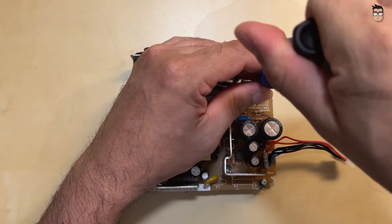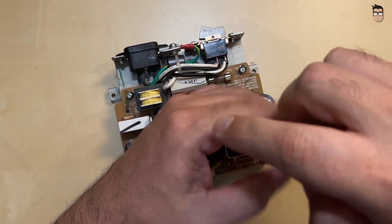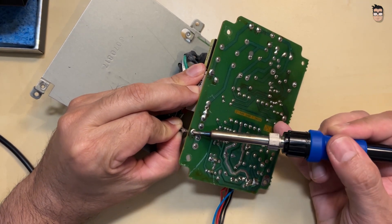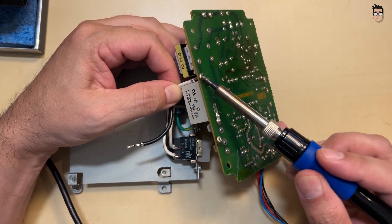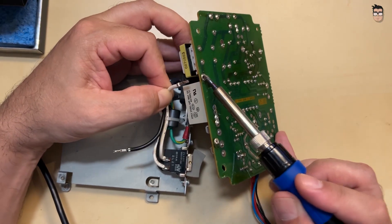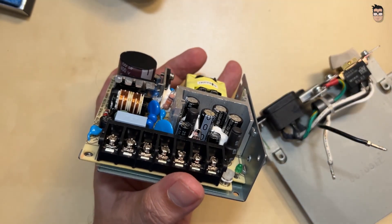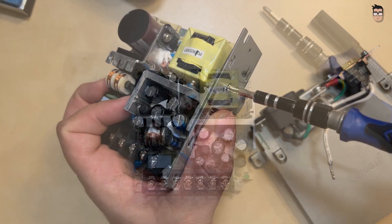The Mean Well unit fits well onto the original metal platform inside the Atari. First, we remove the original PCB, leaving the power switch and the AC socket in place — these will be connected directly to the new power supply. The metal casing of the Mean Well unit won't be needed; remove it to allow a better fit onto the original power supply mounting plate.